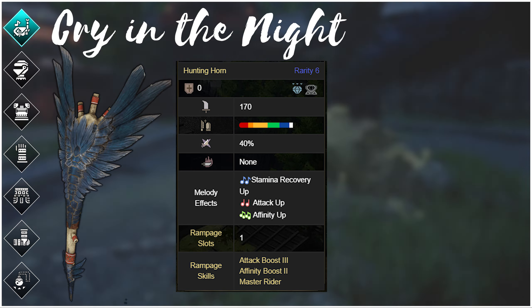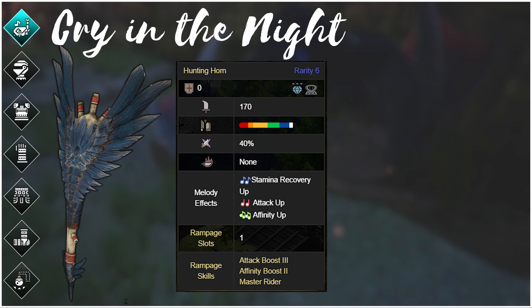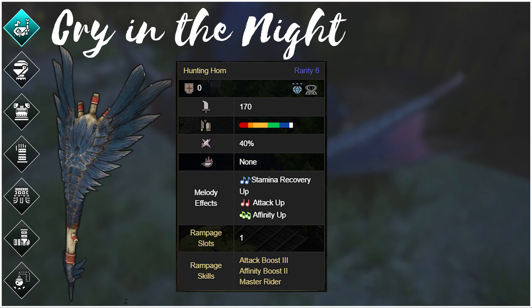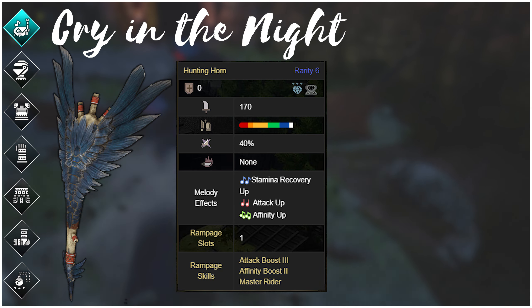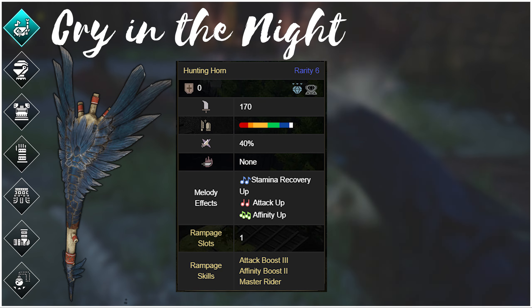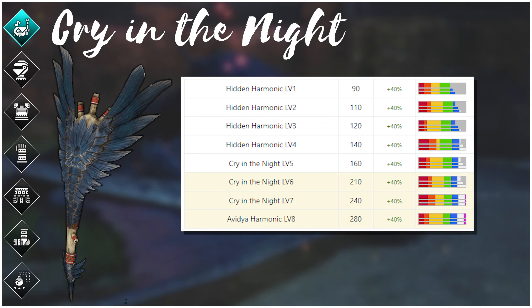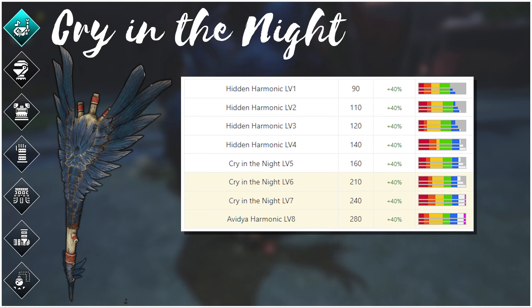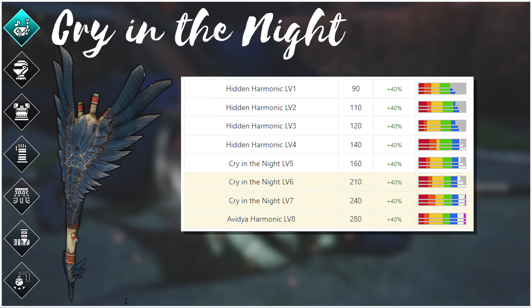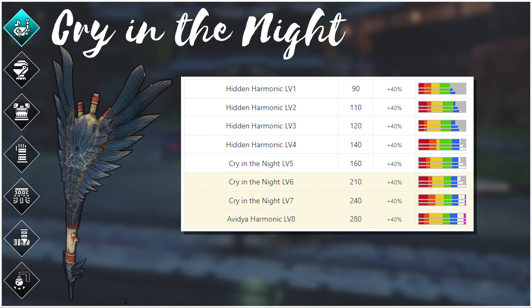In Rise 1.0, the Hidden Harmonic was a great choice for High Rank Hub progression and moving into endgame sets, however it was outclassed by the Wild Grunt and Rampage horn, and subsequently by horns in the 2.0 and 3.0 updates. At the time it was only 160 raw, but it boasted an impressive 40% natural affinity with full white sharpness and attack up and affinity up songs in its note set. Looking at Generations Ultimate, its Master Rank upgrade will still be comparatively low raw, but its natural purple sharpness and 40% affinity would be great for story progression and sets not using the Weakness Exploit skill.